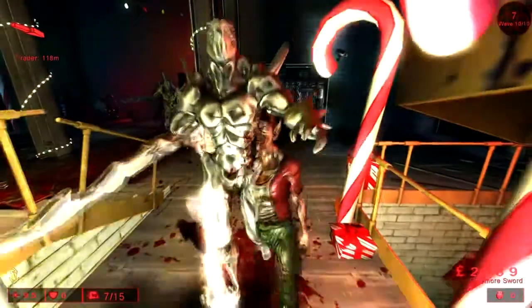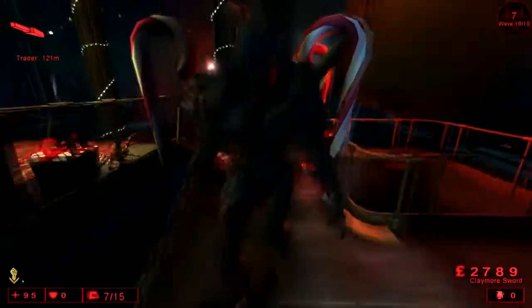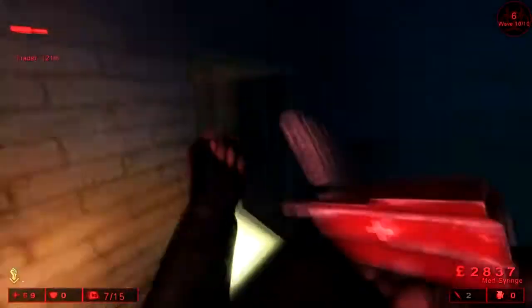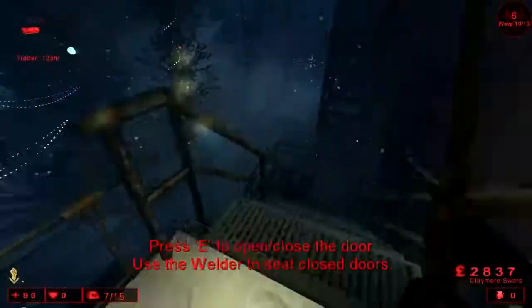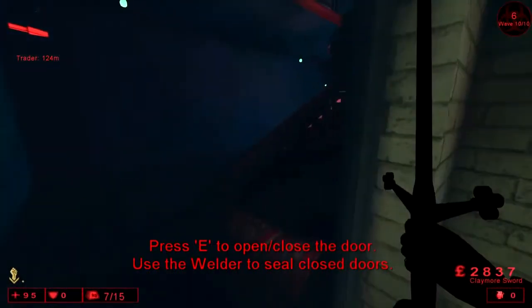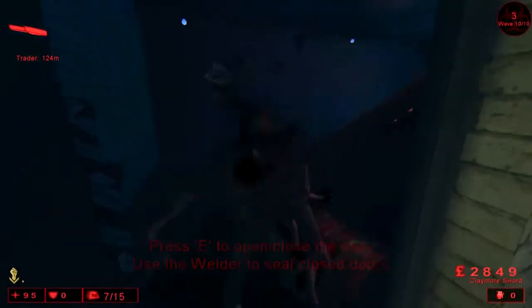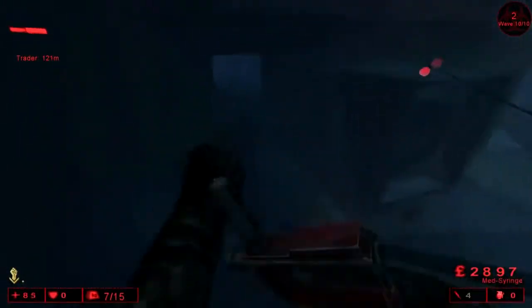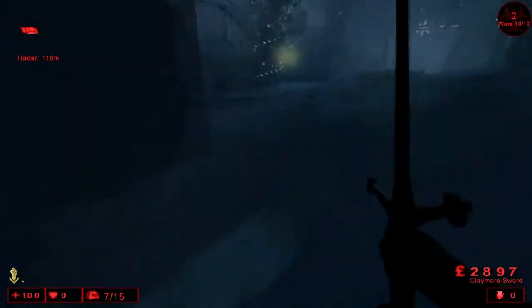Scrakes are pretty easy to deal with the claymore — just hit them and back up with alt fire. Three hits will take one out. And that concludes the first kiting method for Santa's Evil Lair. I will be back with the amusement park next.